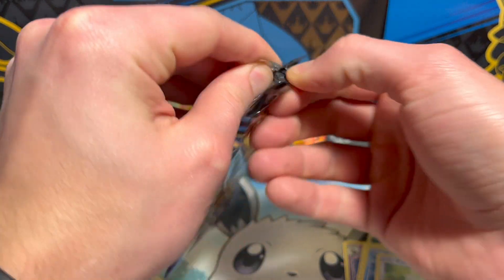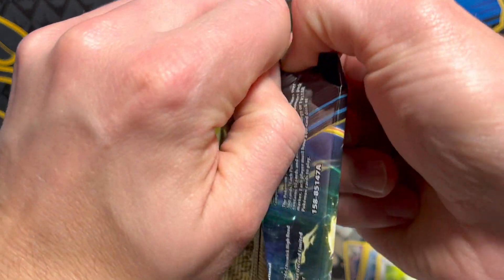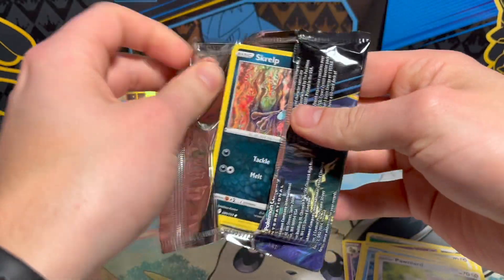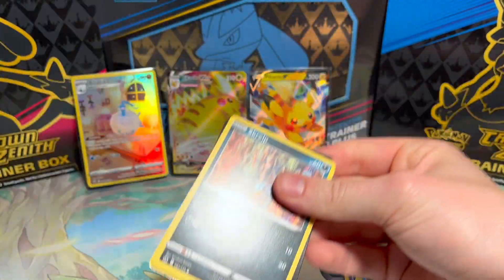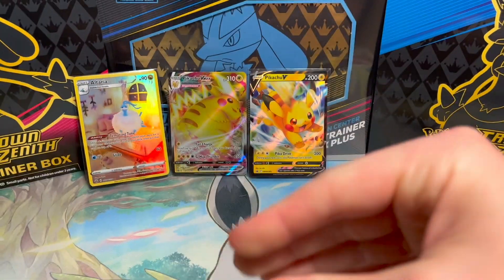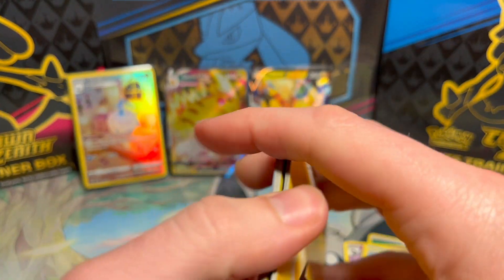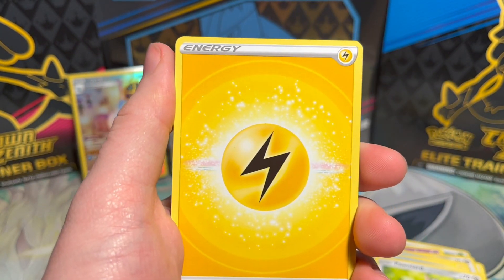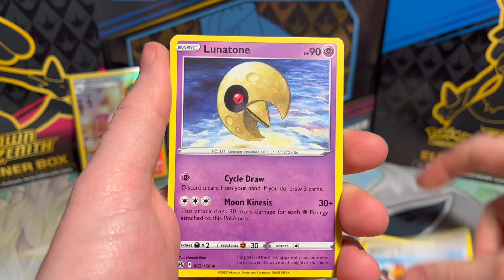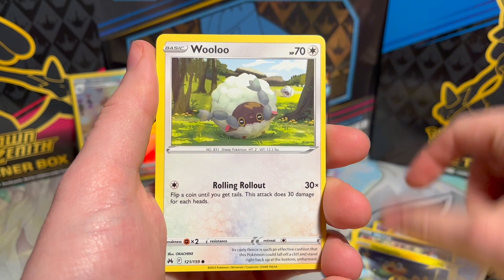Let's see if we can turn that into more. There's a code card - so going forward there's going to be an energy, a code card on the back, and then every other card will just be in its spot.